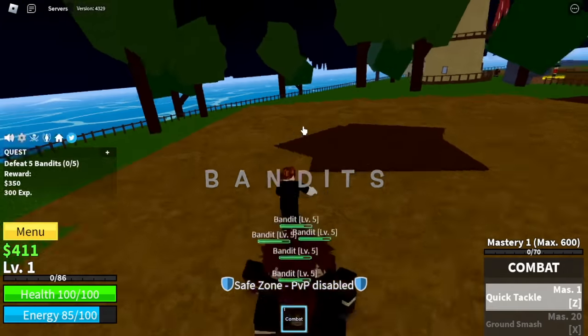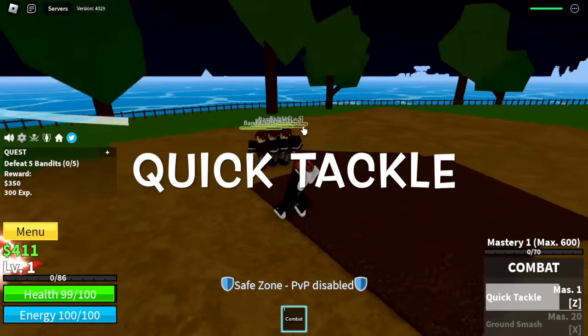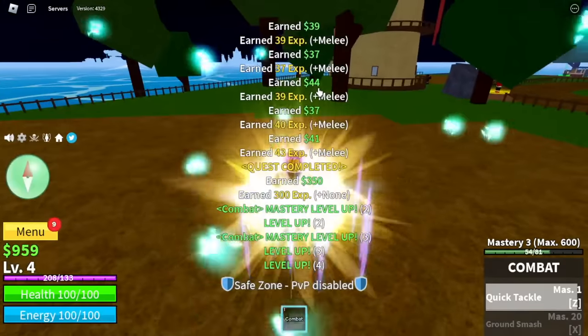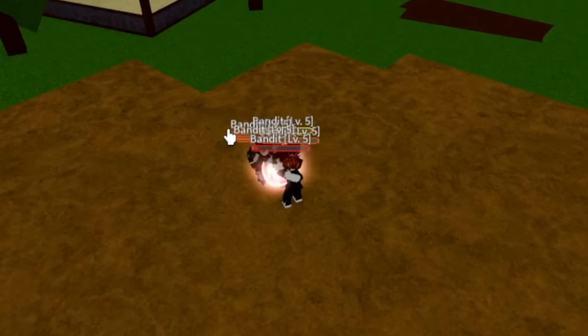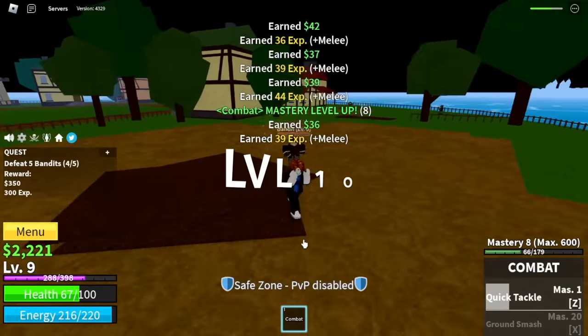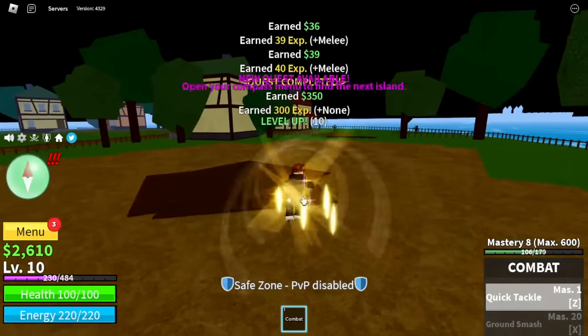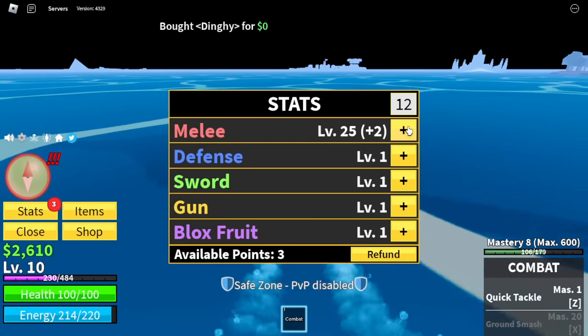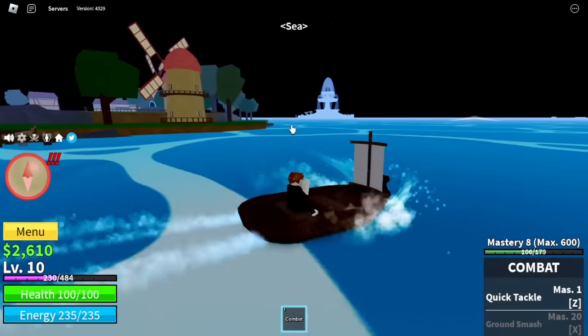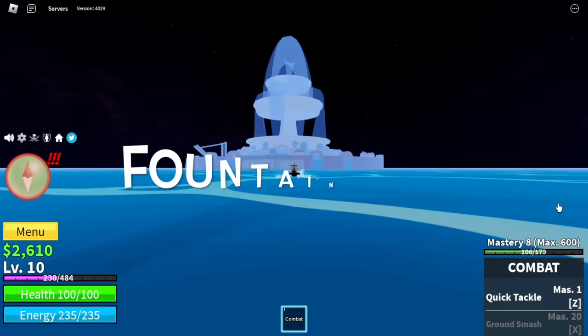First off, the bandits — don't worry, we have the quick tackle which is multi-target and that is enough to defeat bandits. You can also use your M1 left clicks. Our target level here is level 10, and all stats will go to melee — 25 melee. Next up, Fountain City.